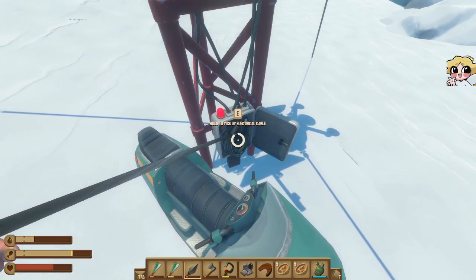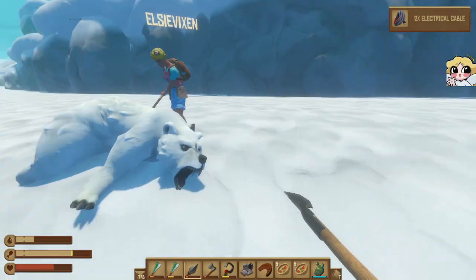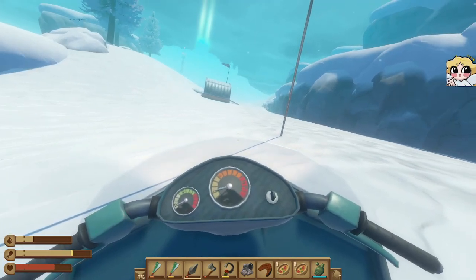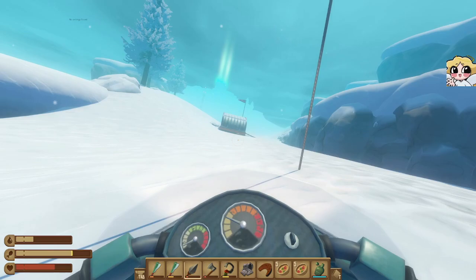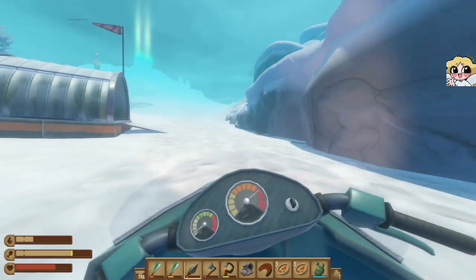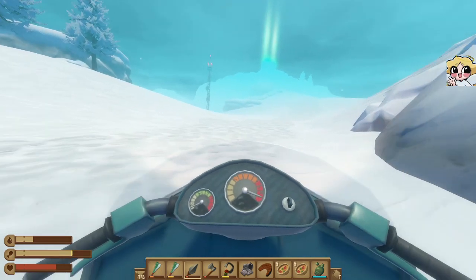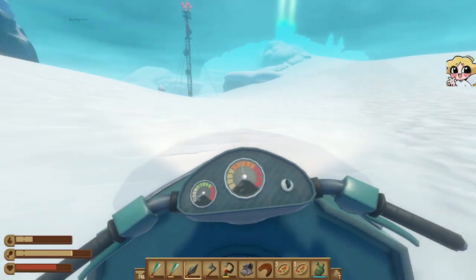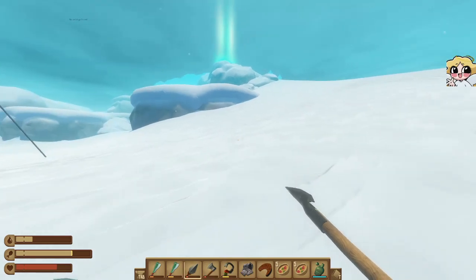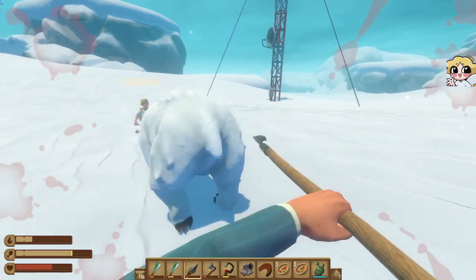The bear keeps moving, it keeps jiggling as I'm trying to loot it. Oh, you found the electrical wire! There we go, got it. So you see there's another tower kind of straight ahead of us — that's where we're going. There's another bear. I'll grab the cables. The bears basically guard the towers.